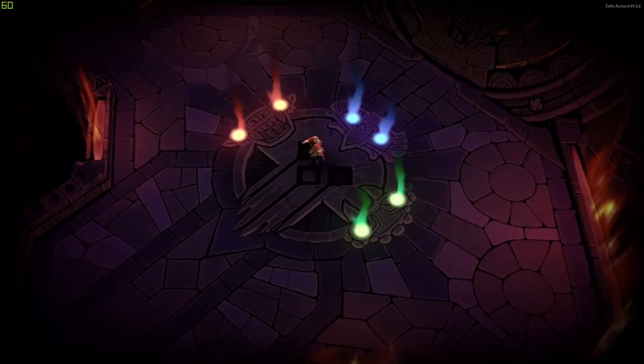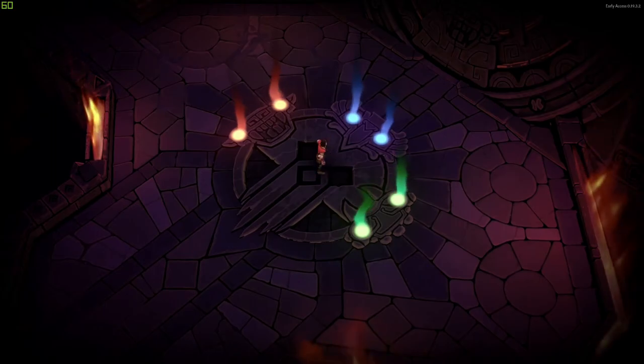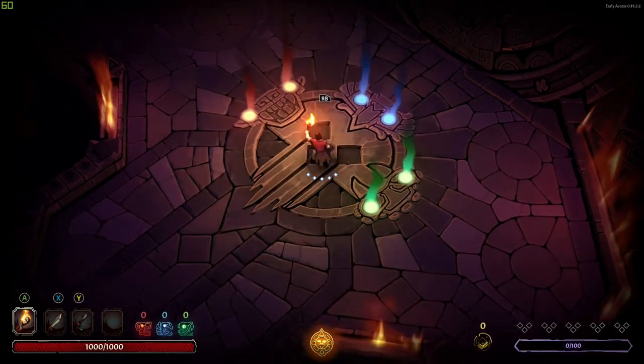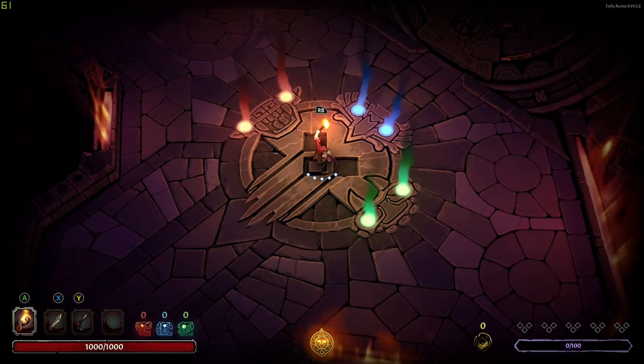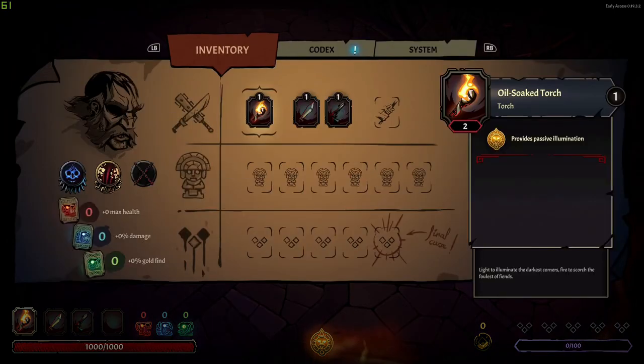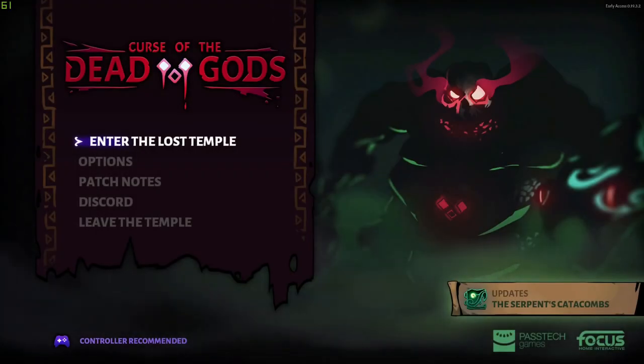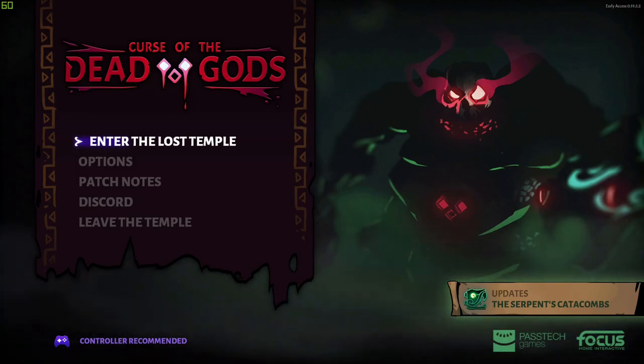Well, I think that's a pretty good point to end it here. I could try and do another little run, but you're going to see mostly what I've already shown you. The second boss is pretty cool — it's a shame I couldn't get there. In any case, this is Curse of the Dead Gods — awesome, awesome roguelike. It has a lot of cool items, a lot of cool effects, really great art design. Check it out. Thank you for joining me — this has been Orange One.